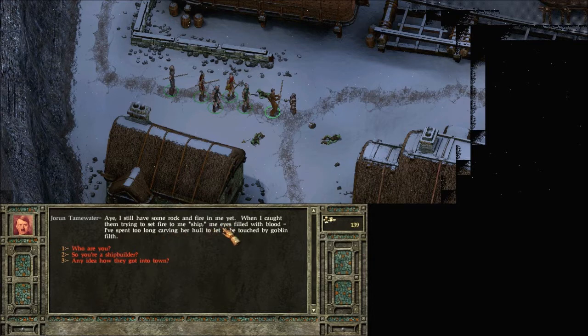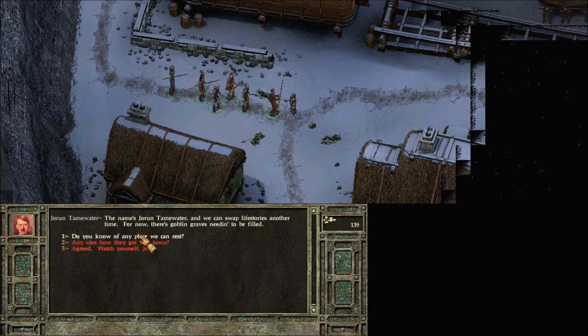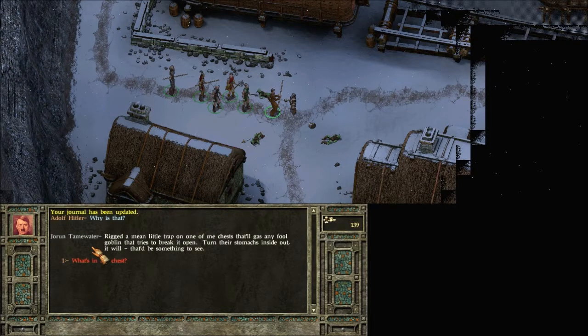I don't feel like reading all of this out loud. The dialogue in this game is not the reason why you play the game. So you're a shipbuilder. I don't know if there's any place we can rest. He's telling me about a trap on a chest in his house.